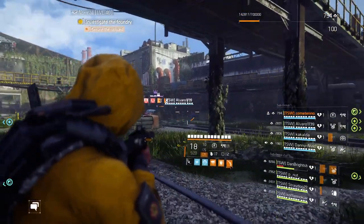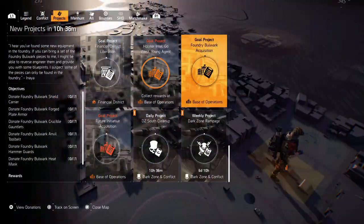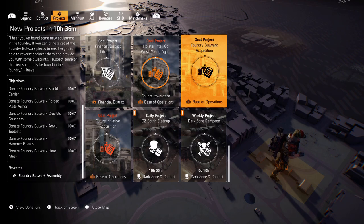Let's have a look at these projects. Here you have the Foundry Bulwark project. You need to donate a mask, chest piece, a holster, backpack, gloves, and knee pads. You will get it all back when you have finished this project.